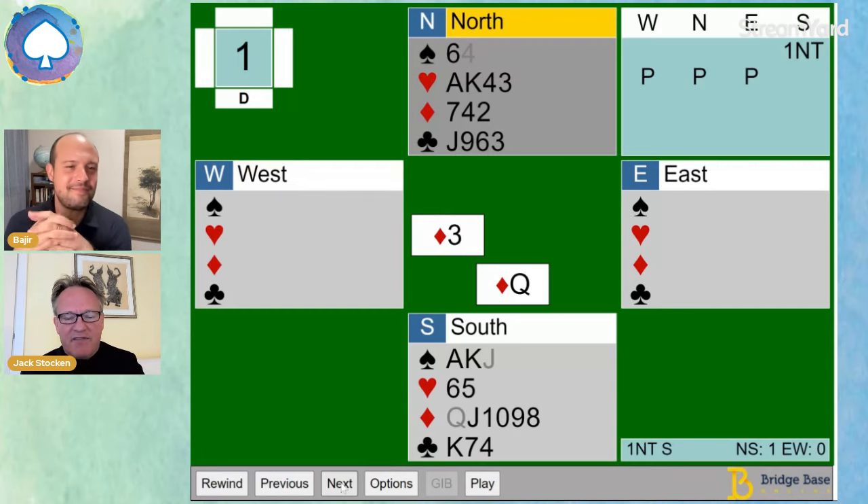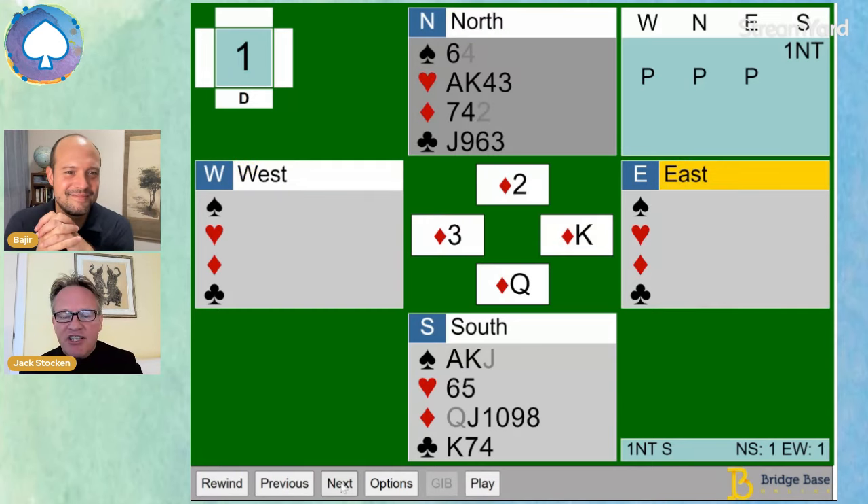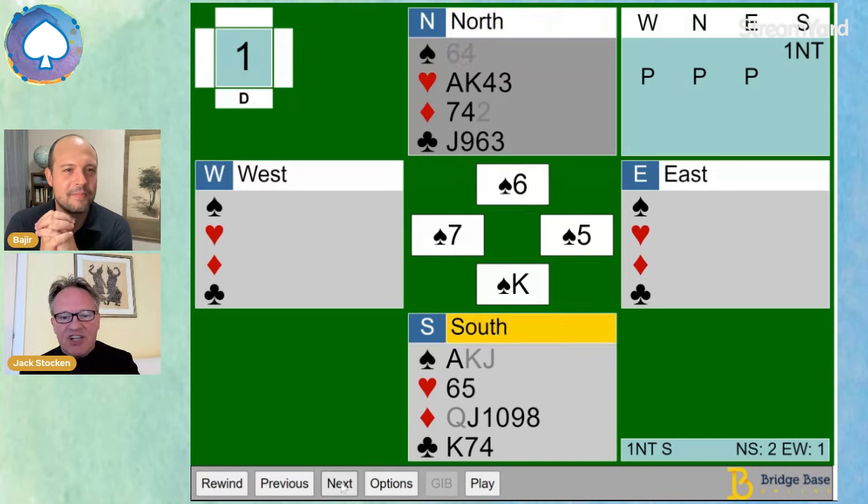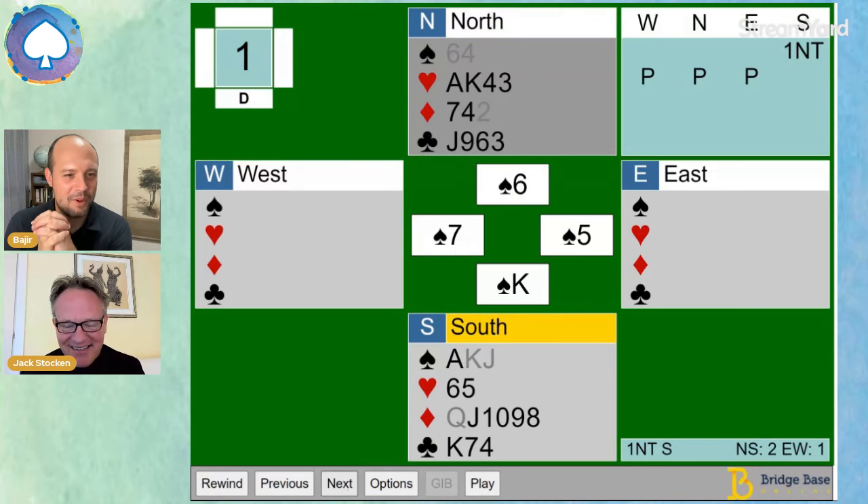Look what happens if we play the queen of diamonds - we lose to the king. That doesn't look good. But remember, we can let the opposition win six tricks here. Let's see what they do next. So they play back a spade. Generally in bridge, you return partner's suit, which was spades. We win with the king. We've got our second trick.